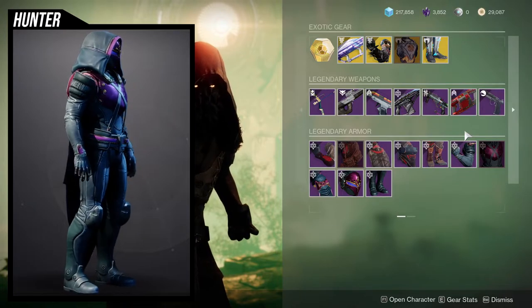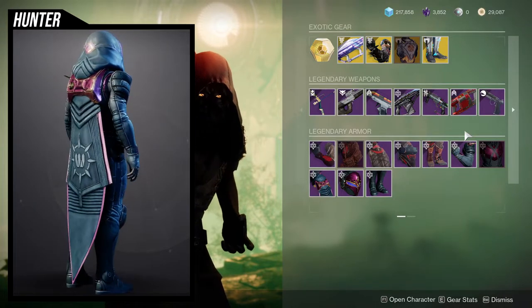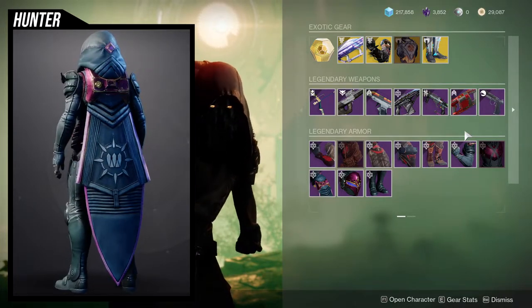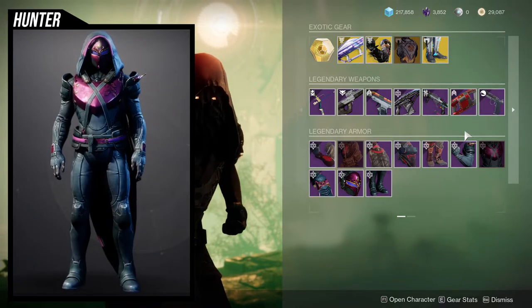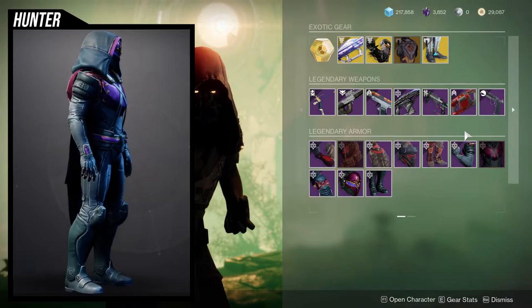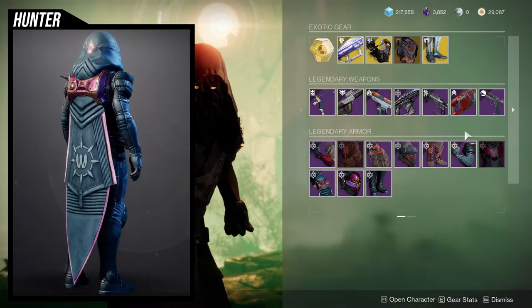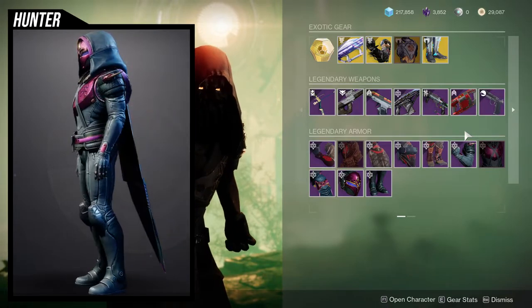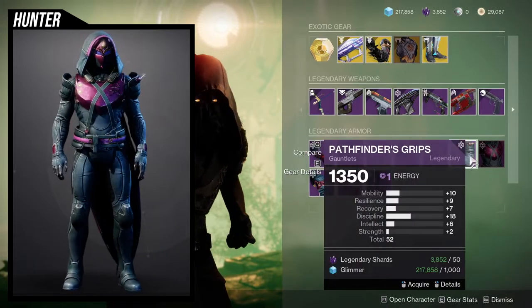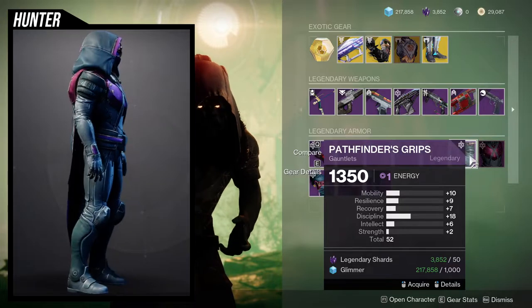For the Season of the Lost Hunter armor, I think the arms, helmet, boots, and even the chest piece are all usable. I've used all of these in multiple designs. I would recommend a lot of these pieces, if not all of them — even the cloak has some uses. But for the stats, we're looking at pretty disappointing all around.